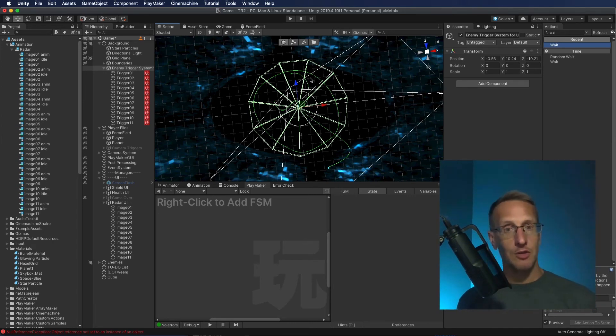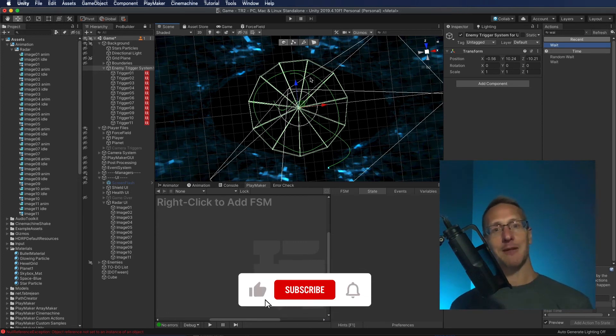Anyway, that is what I'm working on. That's Trixel Rocket 2 at the moment. I'm just working on it little pieces here and there, but it is coming along pretty good and it's pretty fun to play. That's your devlog update. Don't hesitate to like, subscribe, and hit that little bell icon so you know when the next devlog is available.